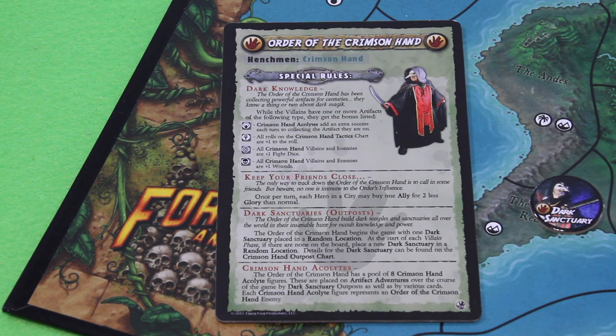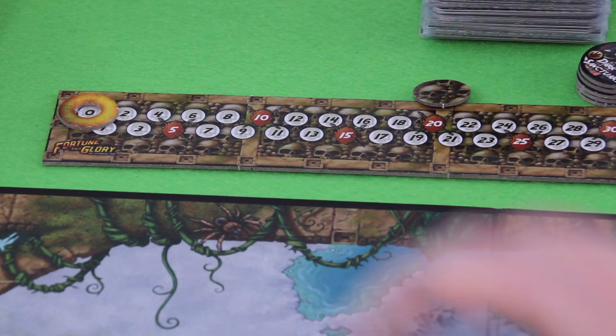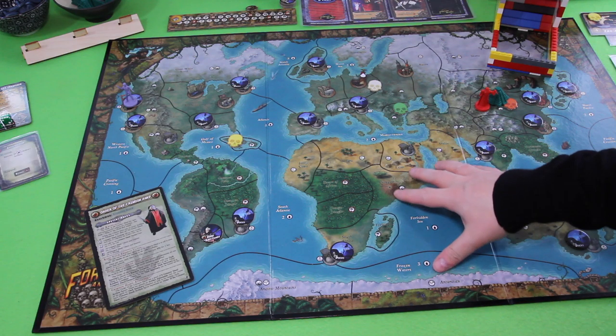There are some slight changes to the solo mode — you get more dice when moving, for example. We have to recover 15 glory to win this game and then make it back to our hometown. The vile organization has to make it all the way to 20 on the villain track. If I do any rules mistakes today, it's really simply because of the medication.